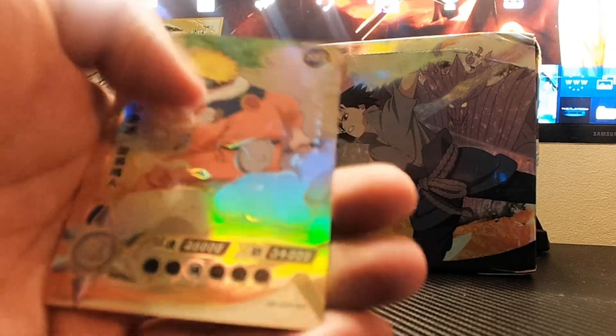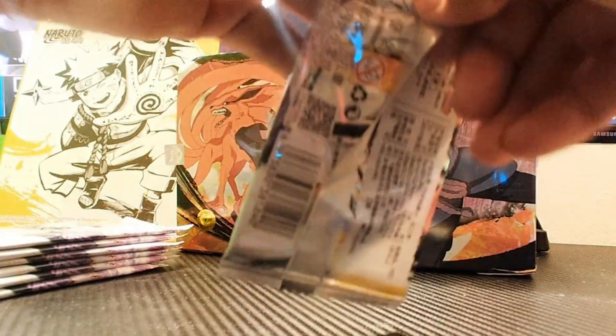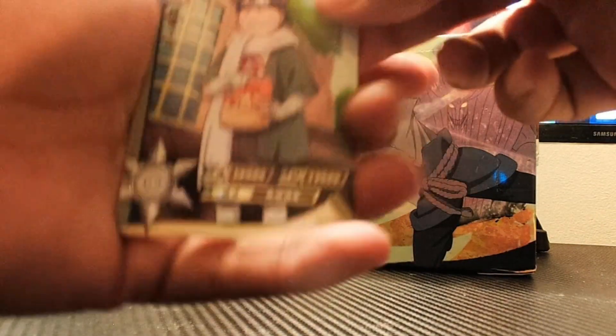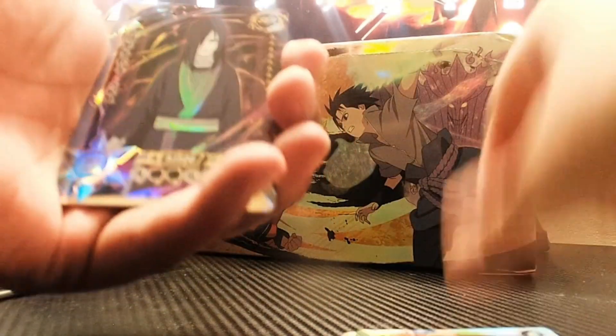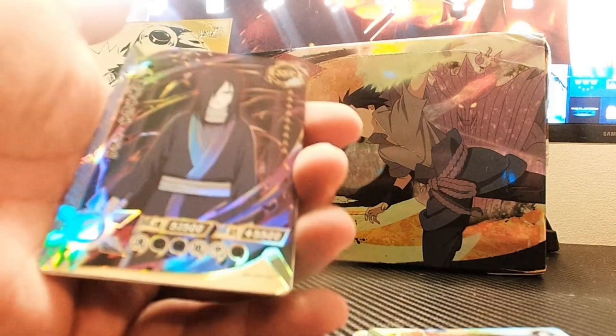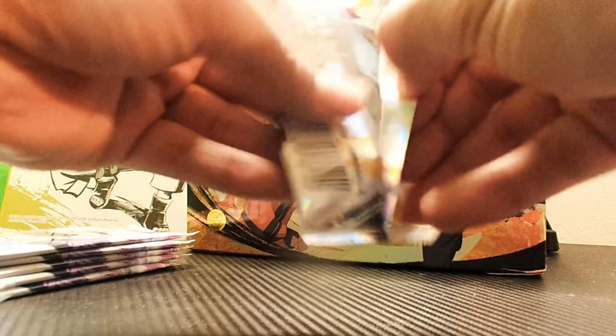Pack number three will turn this around — we're starting off slow, maybe building suspense. We got Choji, we got Jugo. We got an SSR of Orochimaru — not a hit, but it is what it is. We have this nice looking holographic card of Sasuke Uchiha. Pack number four — I think if this stack of nine is bad, our last half is going to be explosive.